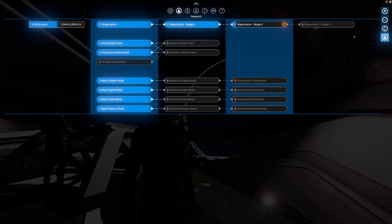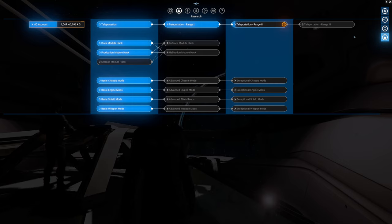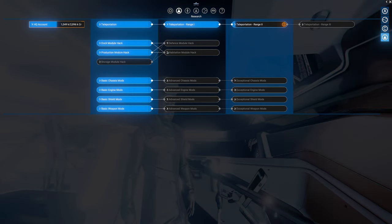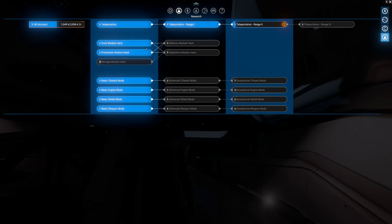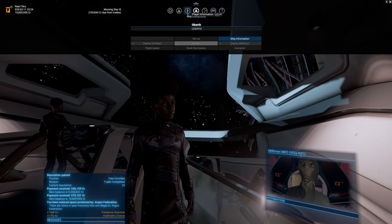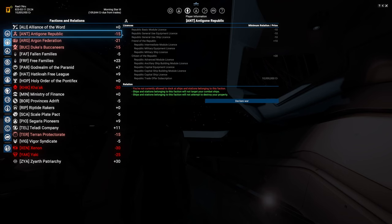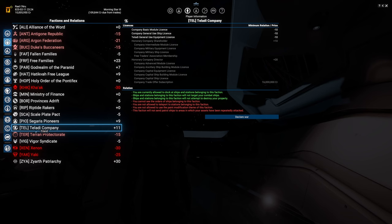We're going to be beelining the teleportation range all the way up until we can transport the station. Let me know on Discord or in the comments which planet we should start with. We could go with the Teladi one - the Memory of Profit - which gives us a way to get four-star pilots. That would really benefit us: we could set up more trading ships easily and use four-star captains for our battleships, making them more effective. We also need production module hacking and habitation storage. The Terrans are at negative 15 but the Pioneers are at plus nine.